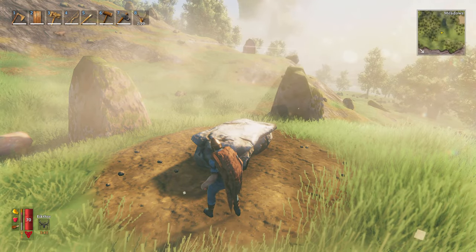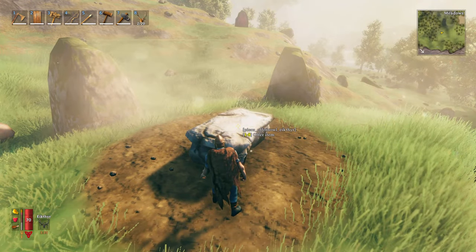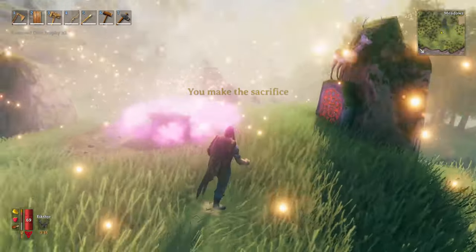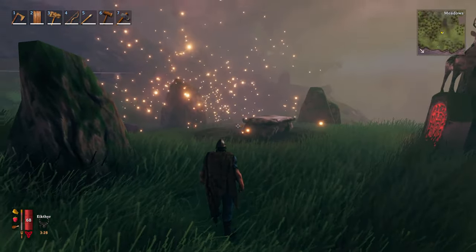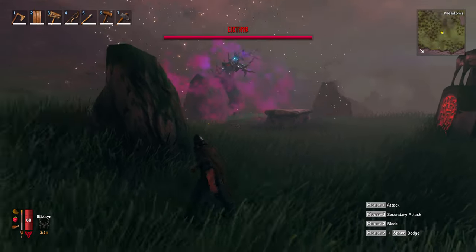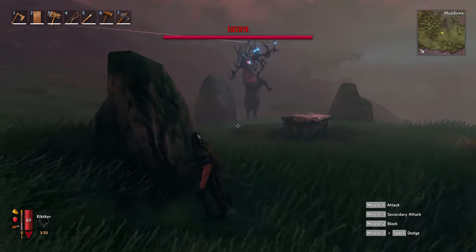The first thing you need to do is kill Eikthyr, unfortunately the first boss. So we're going to actually do that. Here you have the sacrifice altar — you have to spawn him in, which is fairly easy. You'll get to that as part of the early quest and he's going to spawn in and we're going to have to kill him. The easy way to kill him is to just avoid him and shoot him with arrows. Make sure you kill him and don't get hit by him.